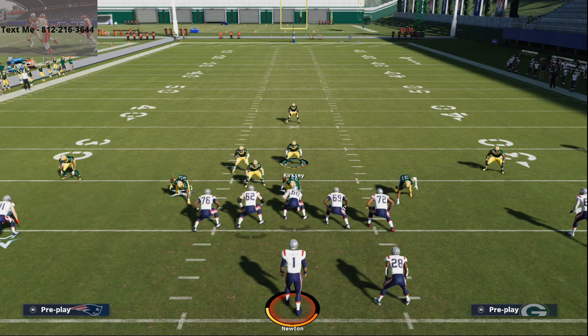We can stop everything from nickel 3-3-5. We have great run defense, goal line defense, and everything you can imagine — not just from 3-3-5, but also edge pressure setups from the 3-4 bear, A-gap pressure setups from the 46 bear, phenomenal coverage defenses out of the dollar 3-2-6 and nickel 3-3-5, really good pressure out of nickel normal, and great run defense out of the 46 bear under and nickel 3-3-5 wide. You're not going to regret picking up this guide. Click the link in the description for the Madden 21 Competitors Bundle Guide — it gets you both guides, plus access to future updates coming in the next couple of days.